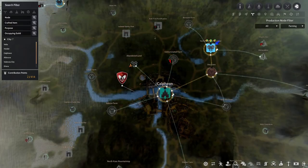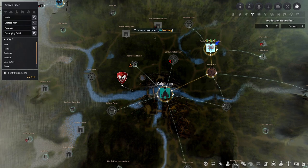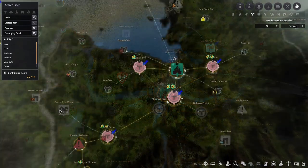Next we will be moving down to Calfion. The only thing I can recommend you to get here is the wheat and the barley. If you have spare contribution points, you can also get paprika.